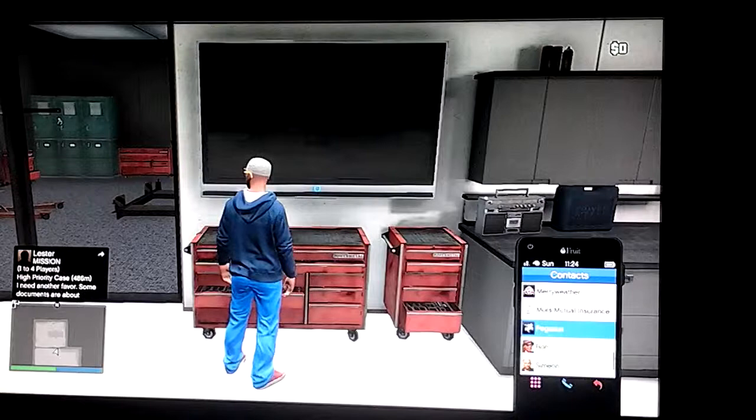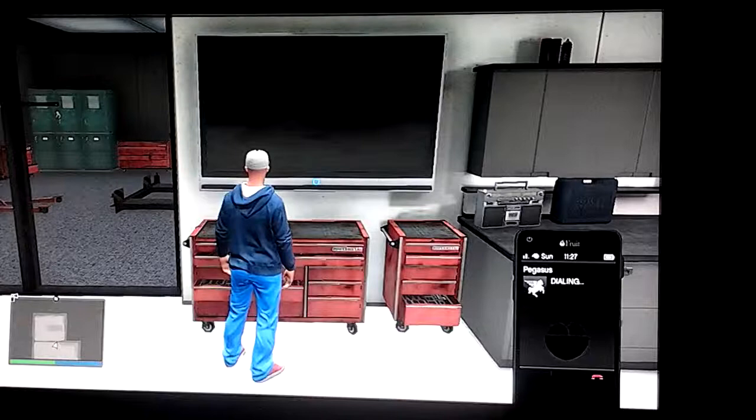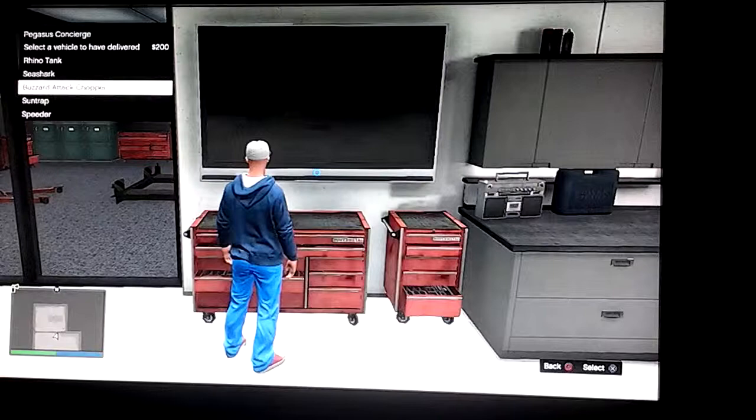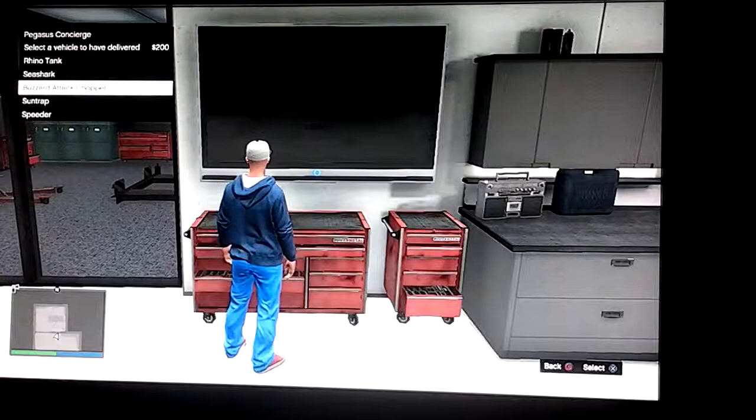I'm not going to show you the cars just yet, but I'll show you what I've got at my Pegasus Lock-Up. We've got helicopters, boats, a rhino tank that costs me 1.5 million — really expensive. Then we've got the jet ski, nice and fast. And then you've got the buzzard attack chopper, that is probably the fastest helicopter in the world, it is so quick.